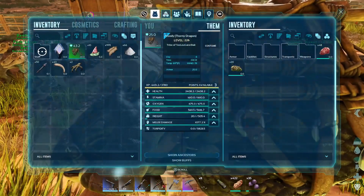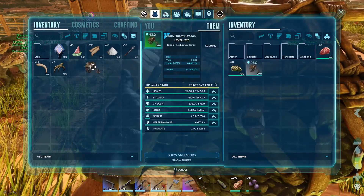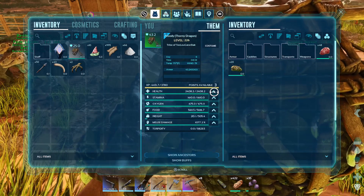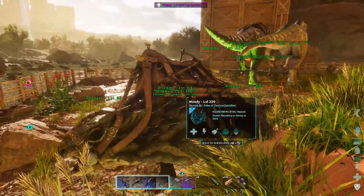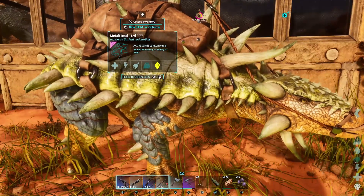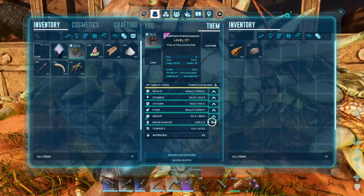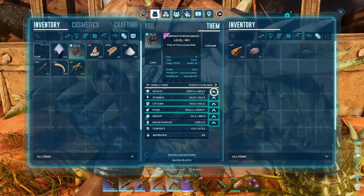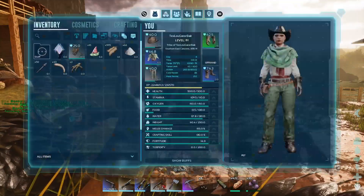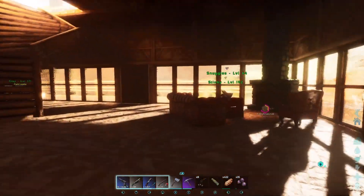Look what we have for you Woody — a new saddle! Let's give him some more health. I like to get all farm animals' health up to at least five thousand. You're such a good boy — I got you a mate over there so you can lay me some eggs. She's got six levels, I think we'll put them all in health too. Alright y'all, that's going to do it for this episode. I hope you enjoyed it — we're going to try to get some kibble going. If you like this video please give me a thumbs up and subscribe!